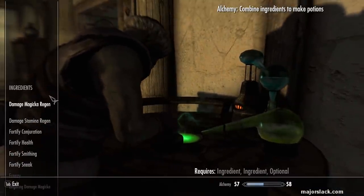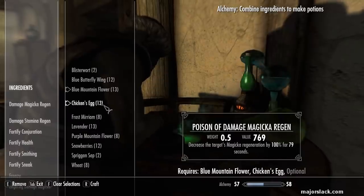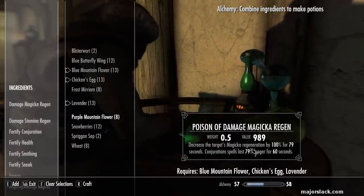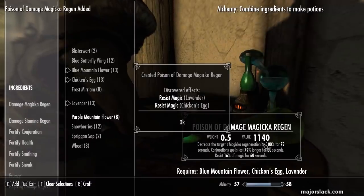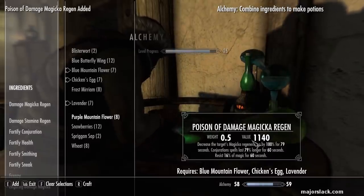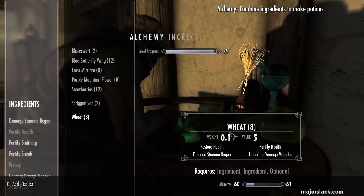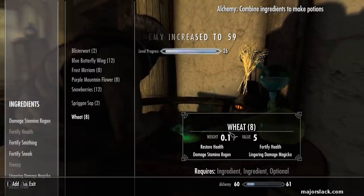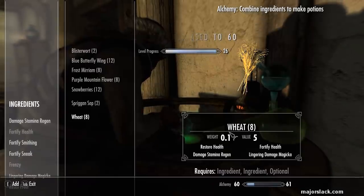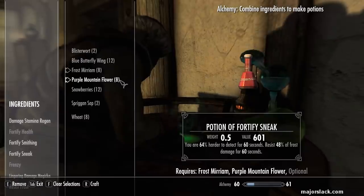12 blue butterfly wings and hopefully I have the presence of mind to get together 12 snowberries — I did. That's why I had you collect snowberries up at the college. Okay we're good. Power potions first and then the enchanting potions. Give a holler if you have any questions. Big save before every major crafting session. Potions are now 92% better. Starting with blue mountain flower, chicken's egg, and lavender. Check it out — oh man, even better! Did I just make potions that are too expensive for anybody to buy?